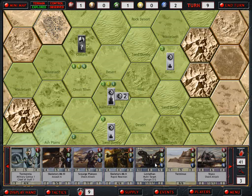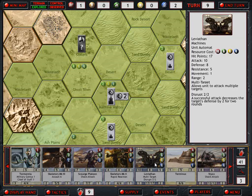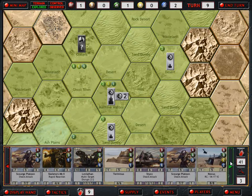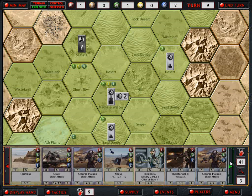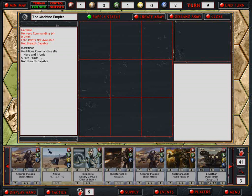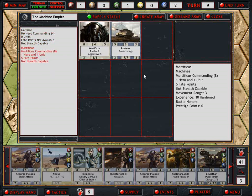It costs quite a bit, but not as much as the Leviathan. Putting those two together would be awesome, but the Leviathan only has a movement of one, so that would slow down the entire army. It would be best to keep that separate. We don't want Mortificus to actually be that slow. Zordy costs two, so if I put all the infantry in with him, that would make him a six.